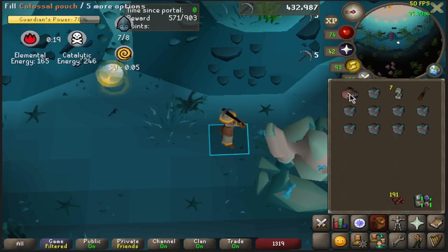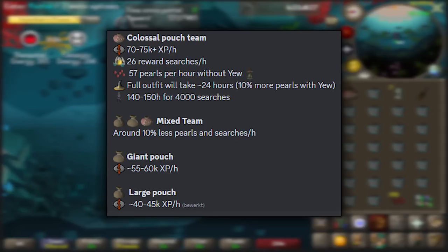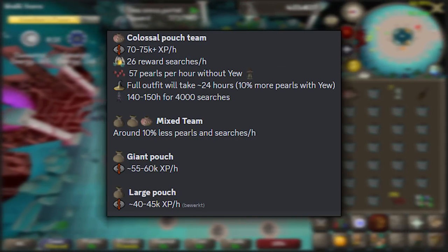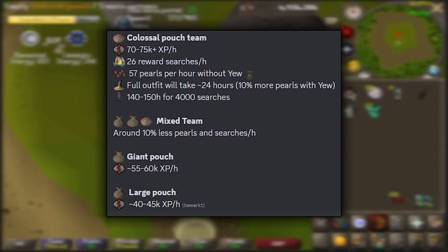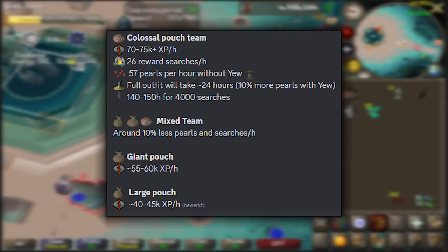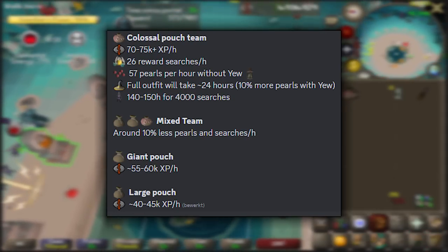For XP rates: if your team is colossal pouch only, you can expect 70 to 75k XP per hour, and it's possible to get 80k+ if you do the world hopping method. Doing small teams will result in around 26 searches and 75 pearls per hour, so the full outfit will take give or take 24 hours and the pet is around 140 to 150 hours. If you have different tier pouches on your team, expect around 10% less pearls and searches per hour. Giant pouch teams get around 55 to 60k XP per hour, and large pouch around 40 to 45k.